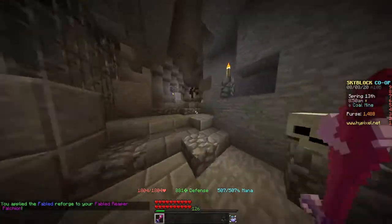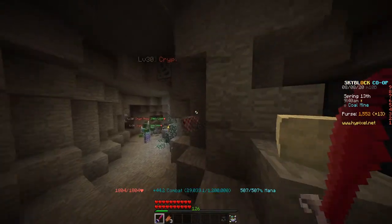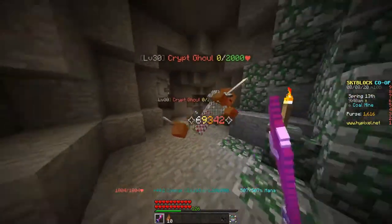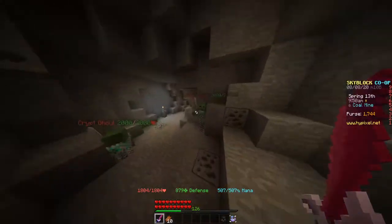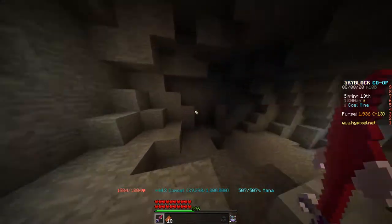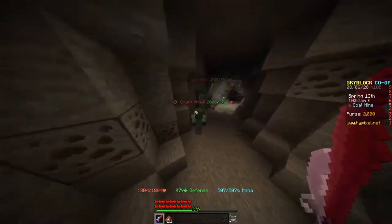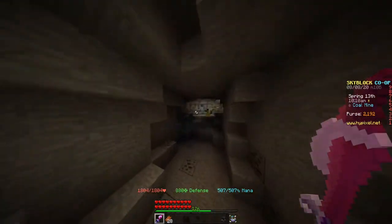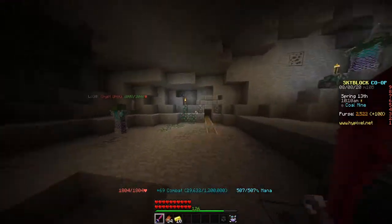We're down here hitting the Crypt Ghoul — 69.3k, didn't crit for some reason. Now 79k, 81k — this is helping a lot. 82.5k, 81k. The Fabled reforge is giving me about 10k more damage, which is crazy.